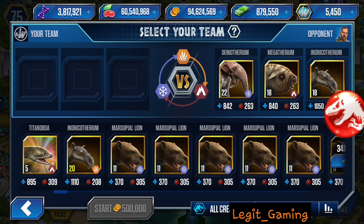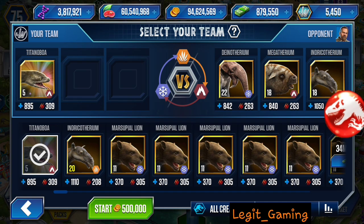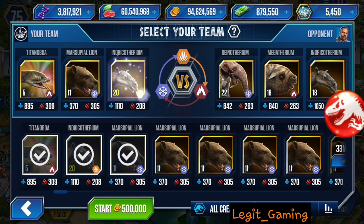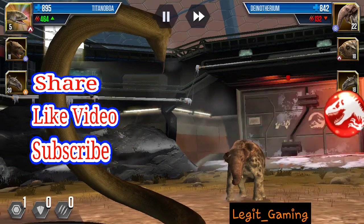Let's get the battle going. We'll start with Titanoboa, and use Marsupialine second because it's most likely going to switch to Indricotherium. Then I'll use my Indricotherium to go against Megatherium. You've gotta use strategy — we'll do a save for Titanoboa.